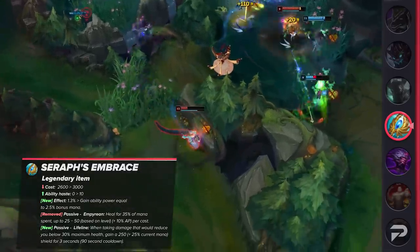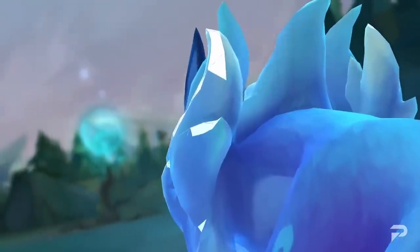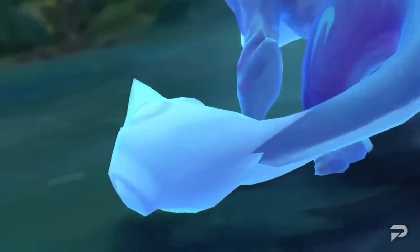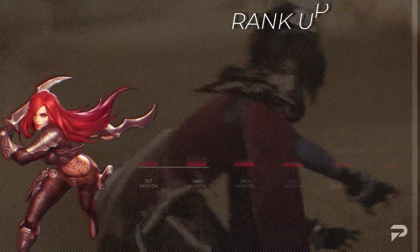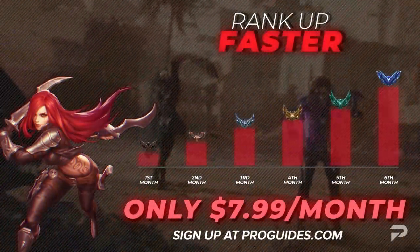Alright, with all of that out of the way, let's take a look at our updated tier list. But first, I just want to remind you that while meta videos are a great way to pick up some quick tips, if you're super serious about improving, you should head over to ProGuides.com. Our coaching staff is made up of top-level players and they're available 24/7, so it's always a good time to stop by. And for just $7.99 a month, you can take your ProGuides experience to the next level.